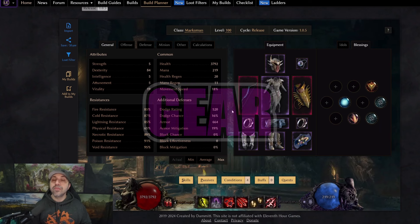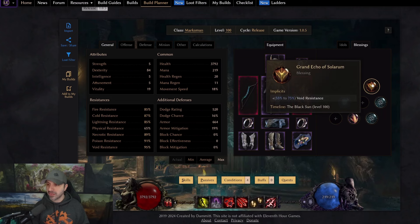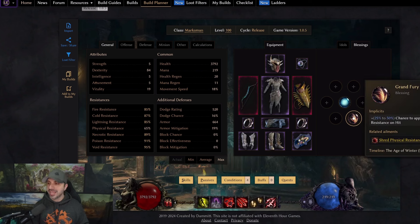Those are the passives. Moving over to Last Epoch Tools to break down blessings, idols, gear, and the character sheet. For survivability blessings, you want void resistance, all resistance, and endurance. You'll also want to build up mana — take lightning resistance if you need it. The most important blessing is Grand Fury of the North: chance to apply shred physical resistance on hit, up to 50%, so you're just tearing through their physical resistance.